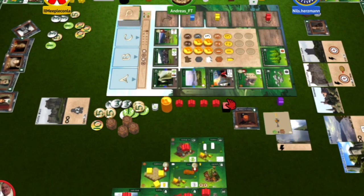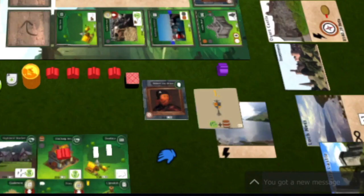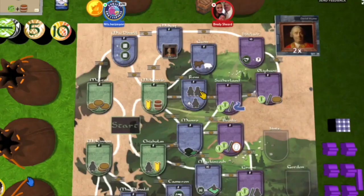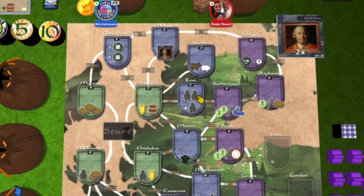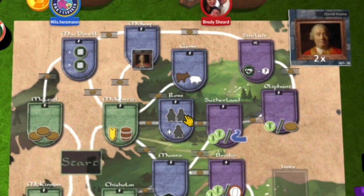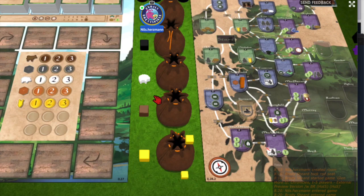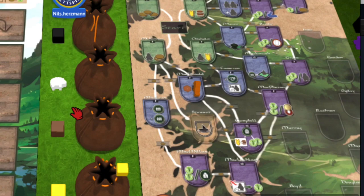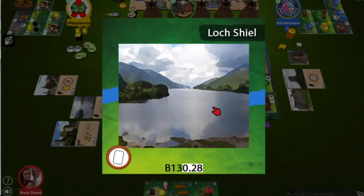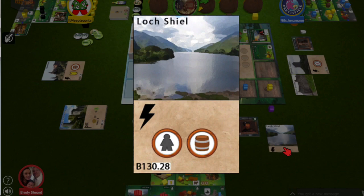At any time, if all players pass over a tile without taking it, that tile is removed from the game. When taking a person tile (gray background), place it off to the side and take a one-time effect of placing one of your clan markers on an empty space on the clan board. You may need to pay the cost indicated on the roads connecting to the chosen space. If another player has already placed their marker on a space, you can start at that location and only pay for the roads connecting it to your chosen space. You take your bonus and no other player can reactivate that space. When taking a landmark, take the matching card and receive whatever bonus it provides.